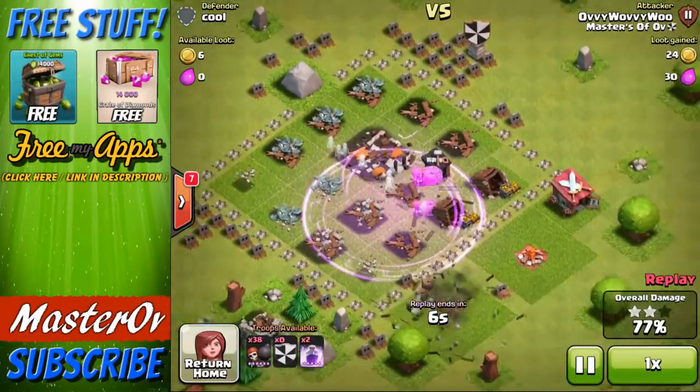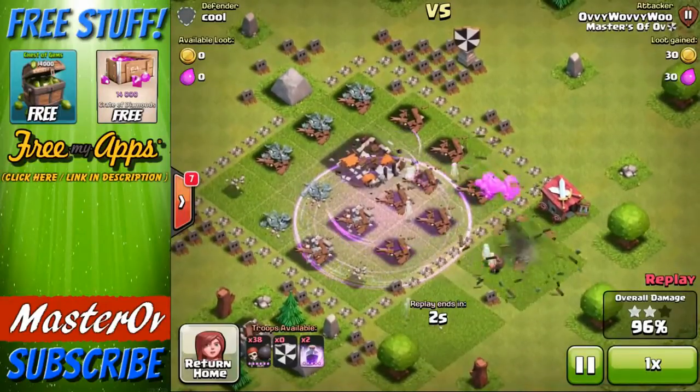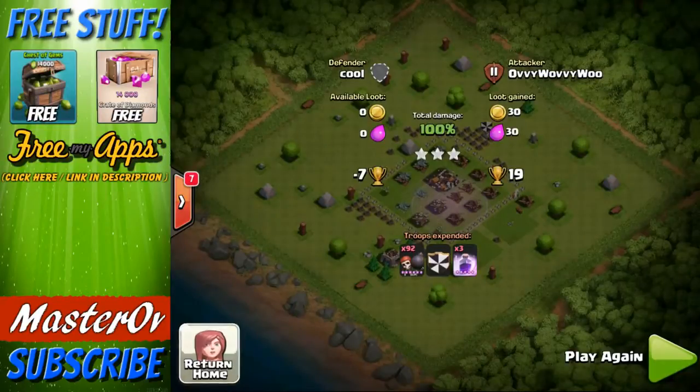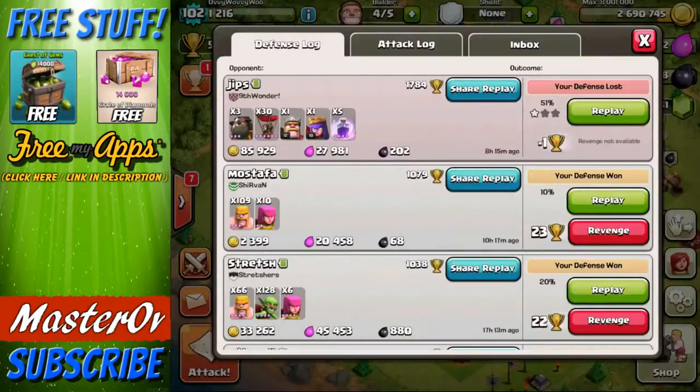Another rage spell is dropped. We throw a few more in and it's just dropping them off now. We've got 38 left and we don't even need them. Tactically done. Defender was cool — not so cool anymore after we've taken him out with our wall breaker raid.